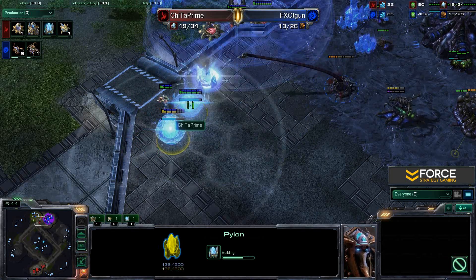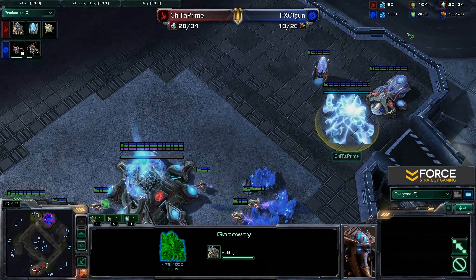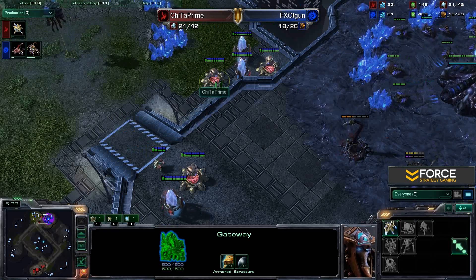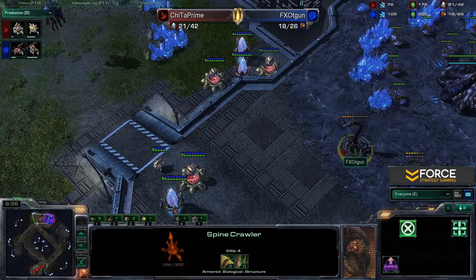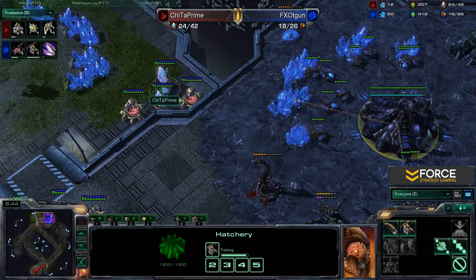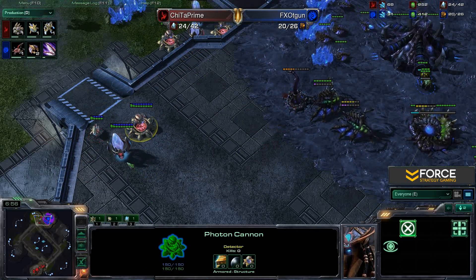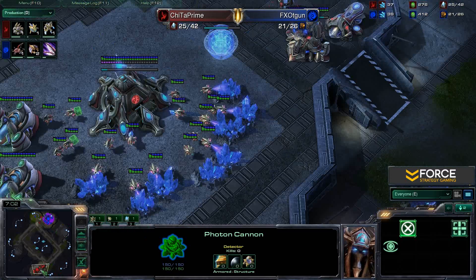T-gun can finally start gathering from this mineral line because without high-ground vision, the cannon can't see the mineral patch. Cheetah is forced to pull back. Looking back at Cheetah's base, he hasn't made any tech transition yet but is still working on probe count and economy. Very effective use of a cannon rush from Cheetah — and great job by T-gun for the wall-off, protecting the probe, and canceling the cannon. Impressive tactics against a Zerg player who can't even build on creep.